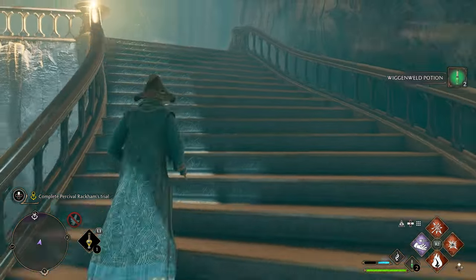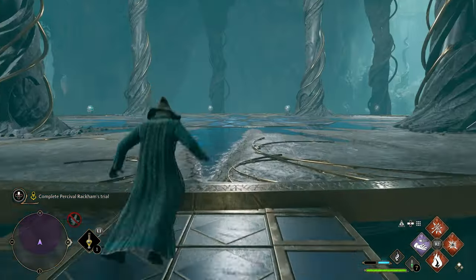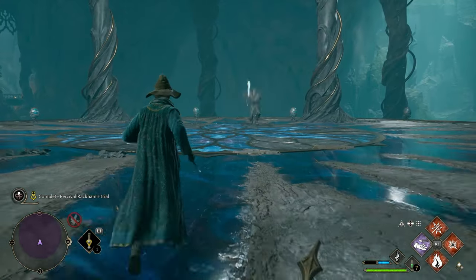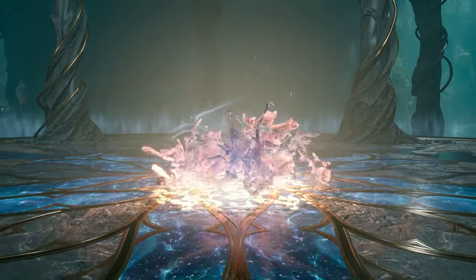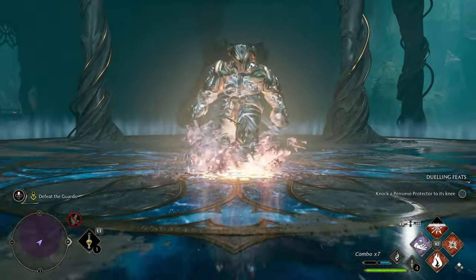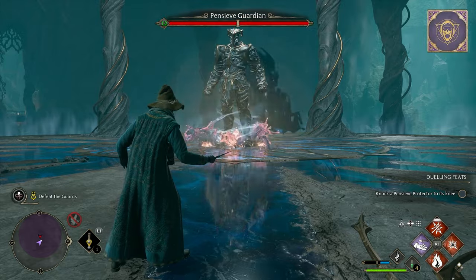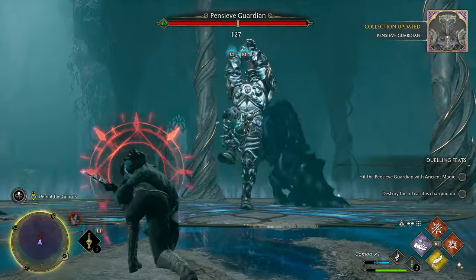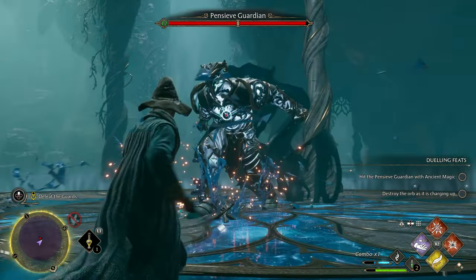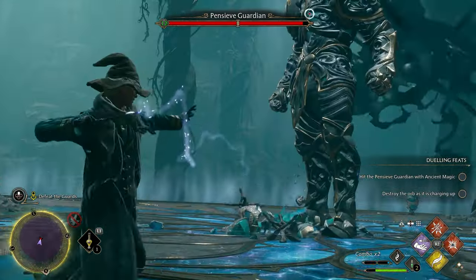Now it's time for the big boss fight. Follow the marker to face another group of pensive protectors — which seems fine at first, until you defeat them all to reveal the true boss. The pensive guardian is a much tankier opponent with some hard-hitting attacks, and you need to alter how you fight him due to the nature of his offense.